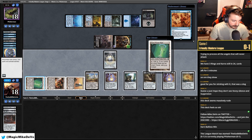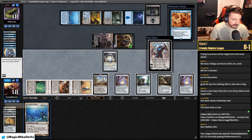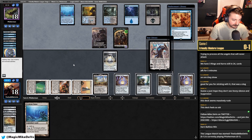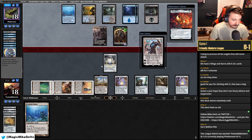Archmage's Charm. Academy Ruins — oh, that's a good one on top. So we can get Academy and... well, we don't have blue mana, so that's kind of awkward. Oh, the One Ring. Maybe we should have gotten Saga — probably should have gotten Saga.